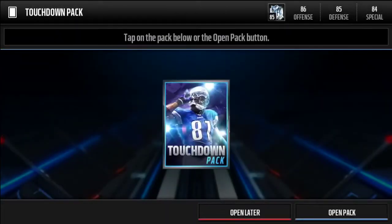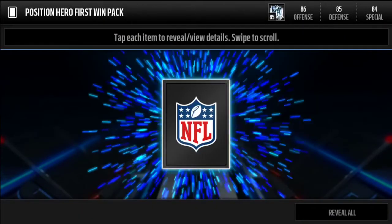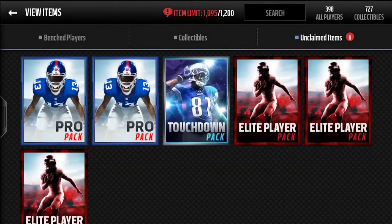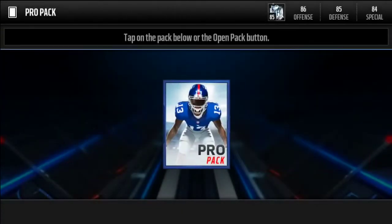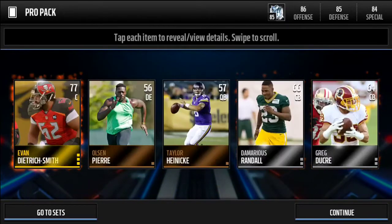We get an 84 overall quarterback Cam Newton. I didn't mean to open that one yet. Opening the last one — we get an 82 overall quarterback Ryan Fitzpatrick. Heading into the pro packs, we get a 77 overall center.